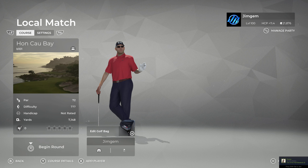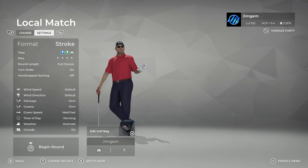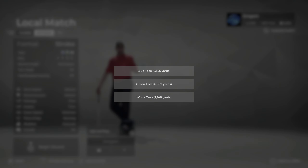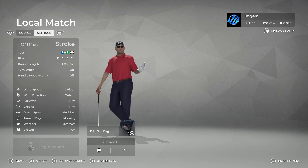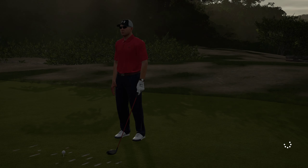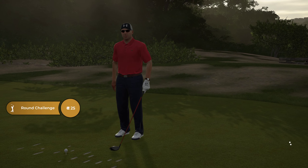Hi folks, welcome back to some more PGA Tour 2K21. The course we're going to be playing today is Honkau Bay and it is by B101. We just dropped this a couple of hours ago, so let's have a quick look at the settings. The fairways are firm, the greens are firm, greens are medium fast, time of day is morning and the weather is overcast. We're going to go off the white tees at 7,148 yards, and let's get into it.